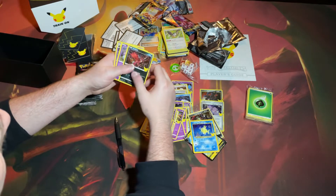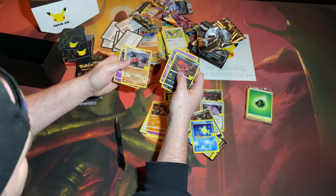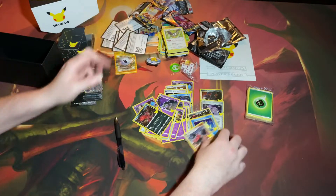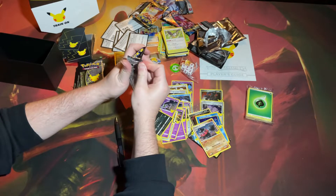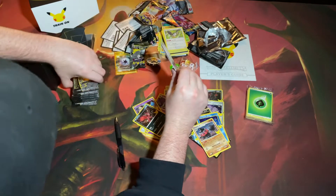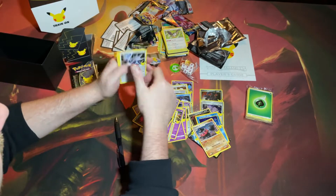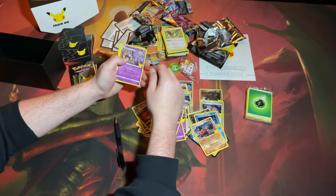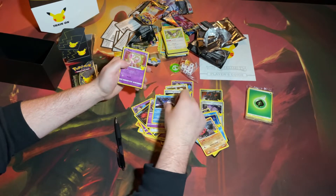Second pack: Cosmog, another old reprint card, Claydol, and I think that's our third Lunala. Pack three — it's only four-card packs, so that explains why you get more. Dialga, Cosmog, Kyogre, and a Mew.